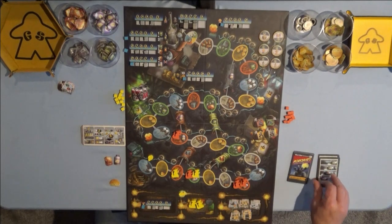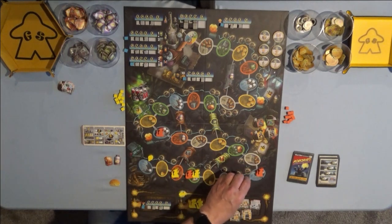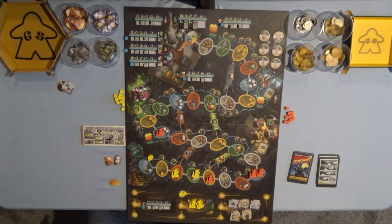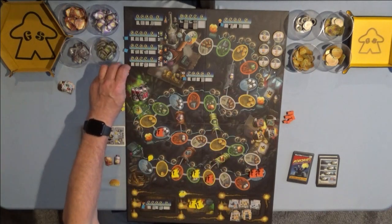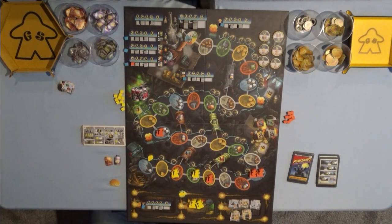Greg gets to go again. First rat moves one space, second rat in line moves one space, same with the third one, and the fourth one moves one space. And they get to collect on the thruster — they already have it there. So they get to take the blue token and replace it with orange, and now Greg gets to score that right there. And that ends Greg's turn.